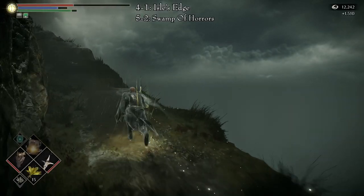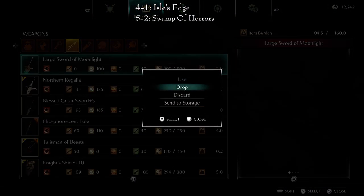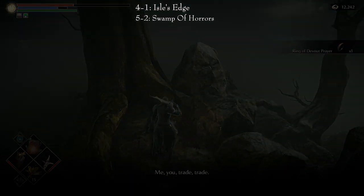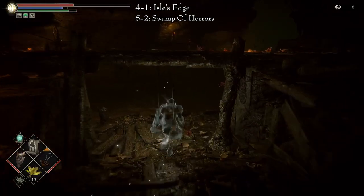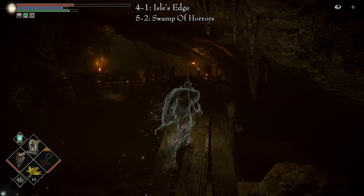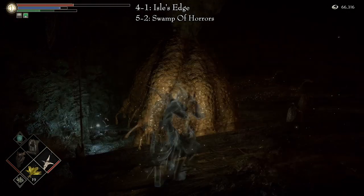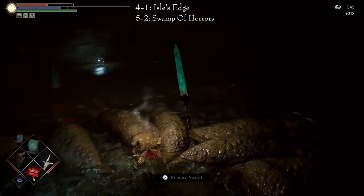The third way is in Area 4-1, Isle's Edge, also known as the Shrine of Storms. You will need to do a trade with Sparkly — specifically, the Large Sword of Moonlight in exchange for the ring. To get this sword, go to Area 5-2, Swamp of Horrors or the Leechmonger Archstone. From the Filthy Lady Merchant, go back into the swamp in a straight line until you reach an ascending wooden plank pathway. Move forward and you will begin to see slugs until finally arriving at the nest hanging from the ceiling. Slash the nest until it falls. Go back down and you will find all of the slugs from the nest surrounding the sword. Kill the slugs or do a suicide run to pick up the sword.